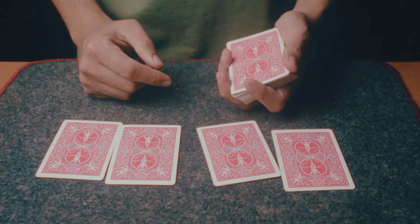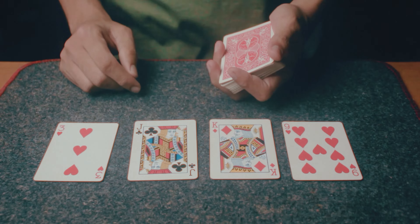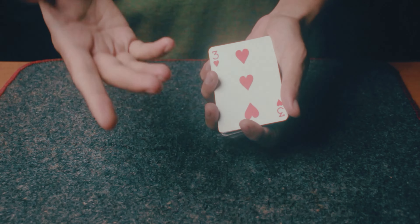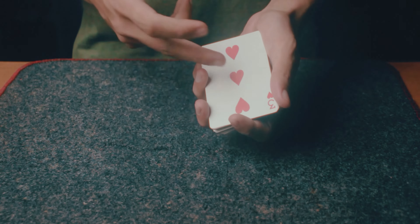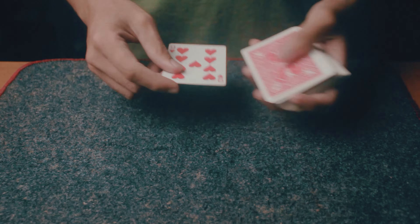Once I make that statement, the spectators are going to be shocked and look at their cards to see that these cards are actually not even close to the aces. All I have to do is take these cards — as I said, they are going to be the aces. Make sure you remember these cards: the three of hearts, jack of clubs, king of diamonds, and the nine of hearts.